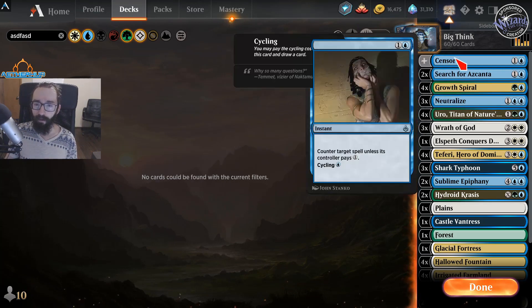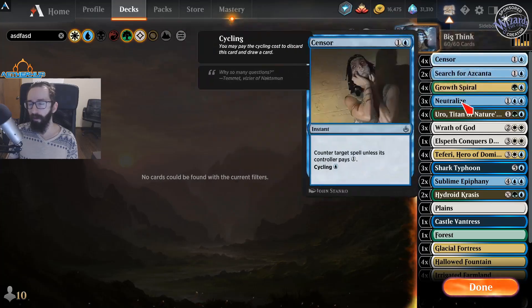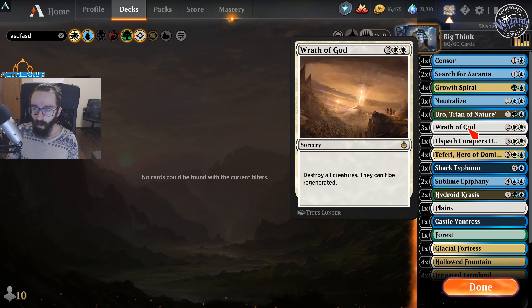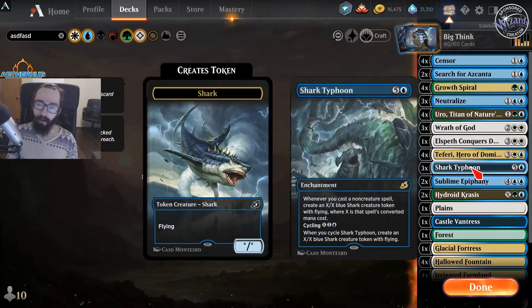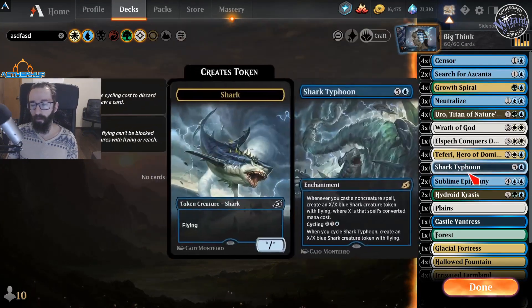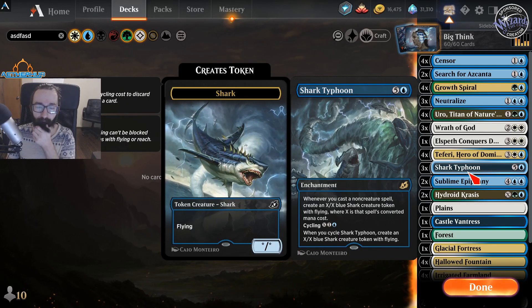So let's dig into the deck list. In regards to mulliganing, you want to keep Censor, Search, Growth Spiral, anything that costs 2 mana basically. And then maybe Uro. Wrath is pretty safe since you might be against aggro. And other than that, you want to chuck everything else. Shark Typhoon can be okay if you need another card to cycle super early for a land drop, but you typically don't want to keep that just because you have it.